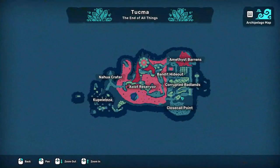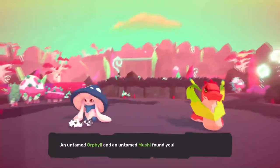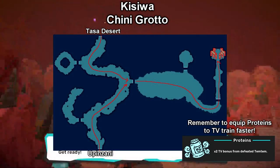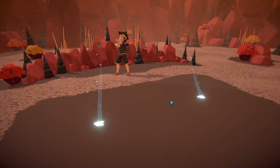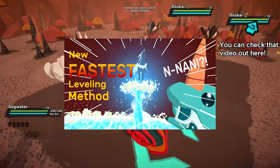The best way to TV train them is as follows. Take them to zolat reservoir and defeat mooshis and orphils until they both have 500 speed TVs, and then bring them to the earth shrine and defeat osakais to get them 500 attack TVs and some decent levels. If you have a hurrywort oshira, you can use the method in this video to make the osakai grind process faster.